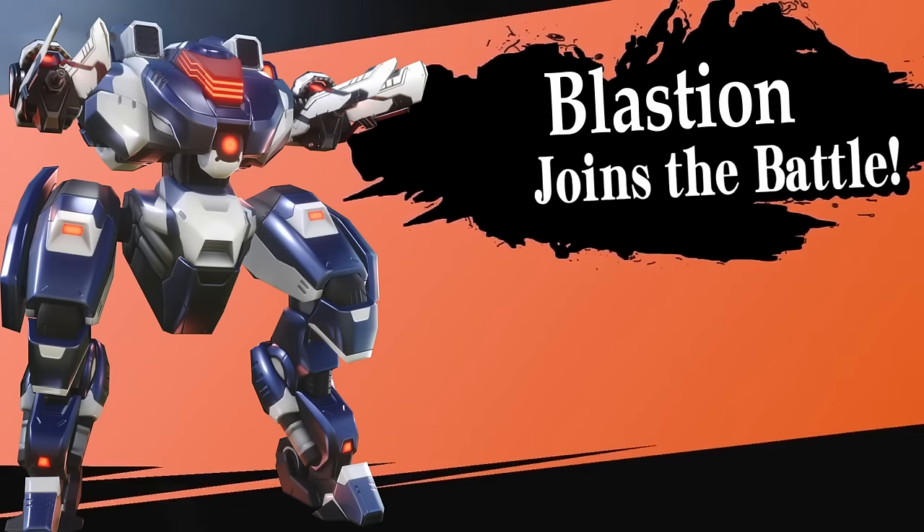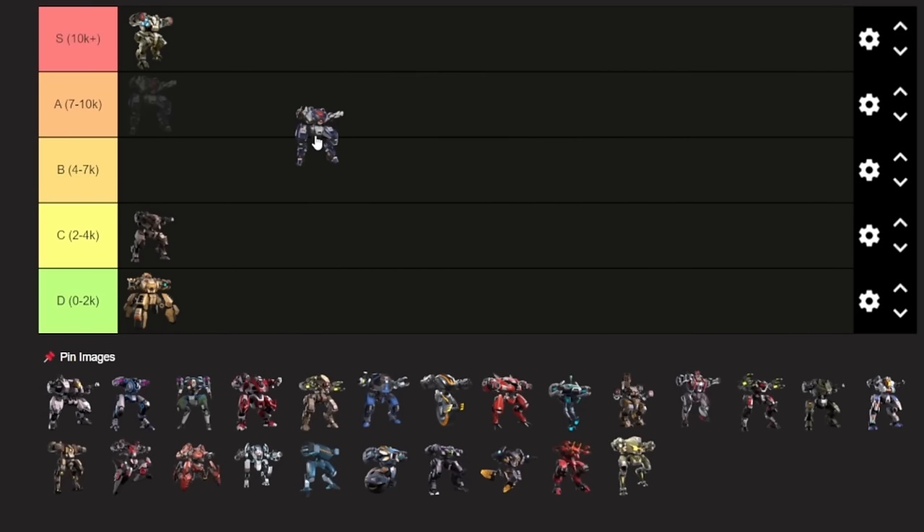Absolutely worth getting. Anyway, next up is Bastion. Bastion is a legendary tank for sure, and you'd think it would just immediately be better than Aegis, but it's not. I'm going to put it in A, not even in S, because I find Bastion increasingly unusable in higher SP ranges. It's not fast, the shield ability can't absorb very much damage, and the EMP from the shield doesn't last very long — not long enough to kill quite a lot of things. If you're in like a 7 to 10k SP range, Bastion should do very well. But by the time you get Bastion, you should already have Aegis. So I would say Bastion is a mech you could just skip over — it's not really worth getting.